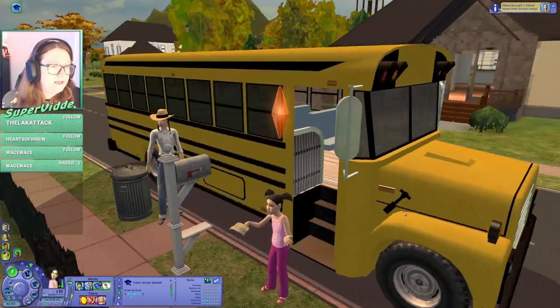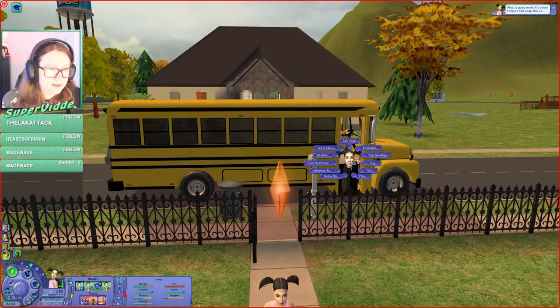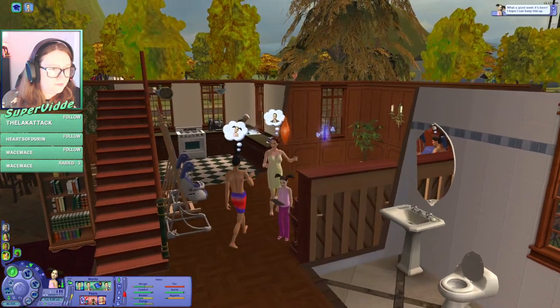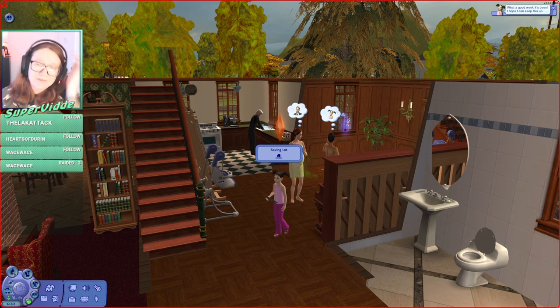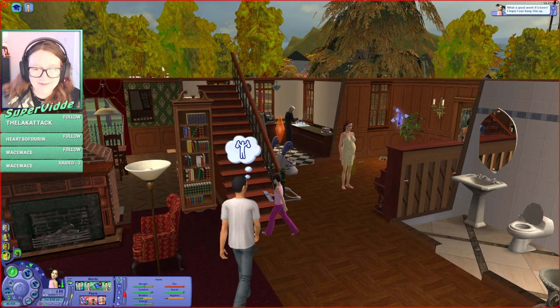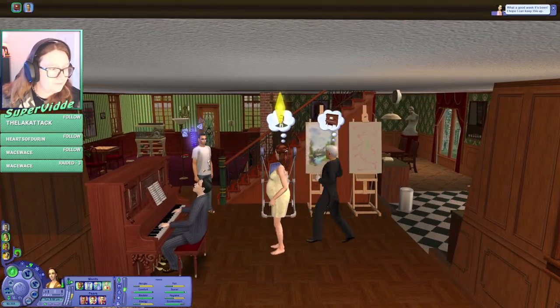Diana brought home Dean Dreamer, I do believe. So I guess play cops and robbers with him. I'm gonna play until the baby is born so that we know who the baby is and find out the names. If it's a girl it's going to be Tiffany, if it's a boy it's going to be Gunther. If it's twin girls it's going to be Tiffany and Kinda. If it's twin boys it's going to be Gunther and Simis — those are all names from the family tree.